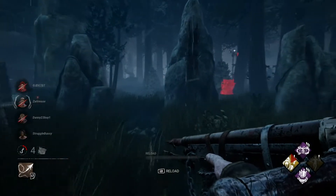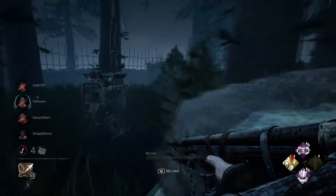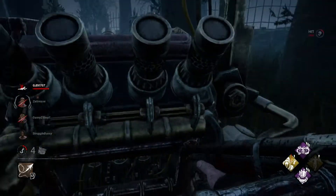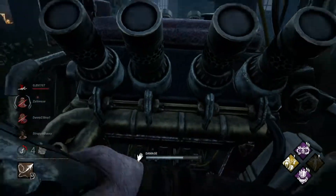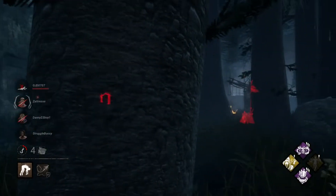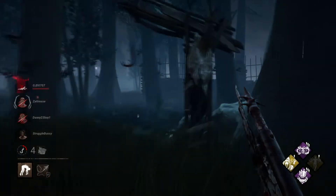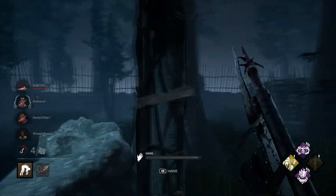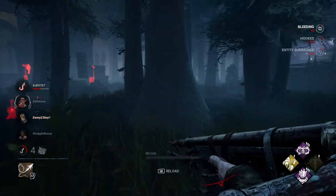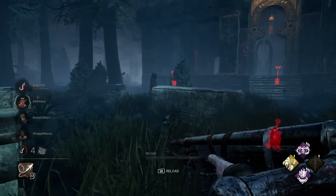Just checking these over here that are kind of out of the way. She jumped right back on it — injured survivor, good on her for trying. Tragic for her that I ran into her, and we've got a hook right here. We'll get her up for her second hook — that's the first two-hook in the match so far. It's going quite well. I see two running over there, one just dropped down and he's still injured.